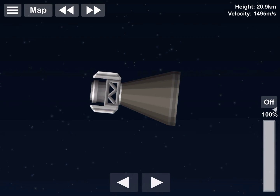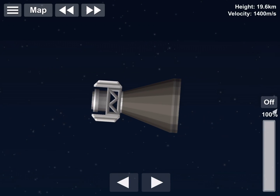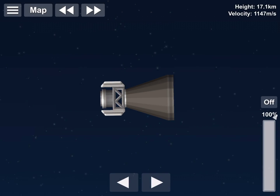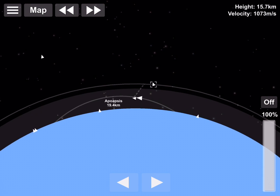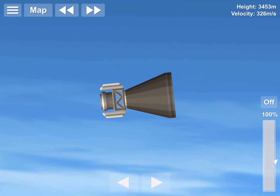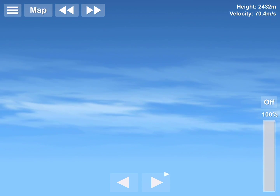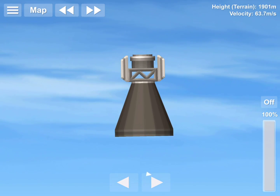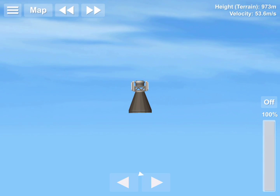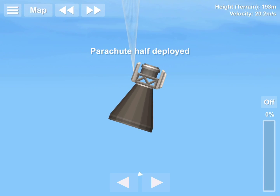Delta-v is the calculation you use to determine how much you can change your orbit, measured in meters per second. Basically, it tells you how much fuel you effectively have. It means you cannot change your orbit by 200 meters per second if you only have 100 meters per second of delta-v. However, this doesn't mean you only move 200 meters — you're changing your orbital speed by that amount. It's confusing; I had difficulties with it when I first started playing.